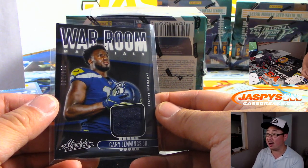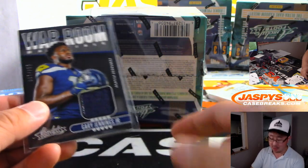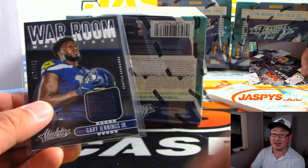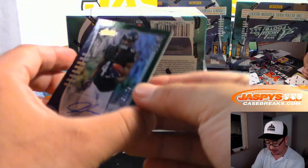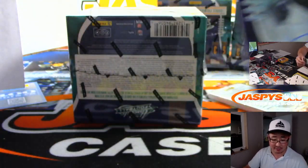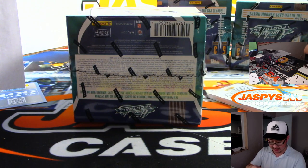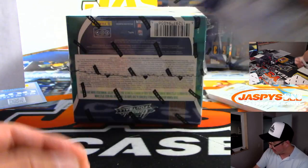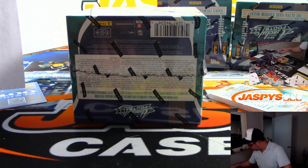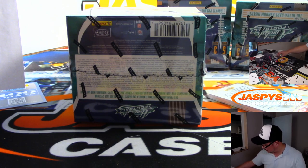Over under on how many times announcers will say Greg Jennings. And Justice Hill is going to go to the Ravens — that's a number block team, 7 out of 25. Ravens 7, Tim Langston — there you go, Tim, Justice Hill for you.